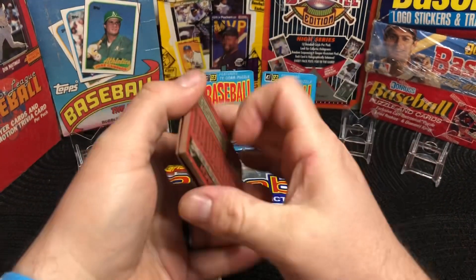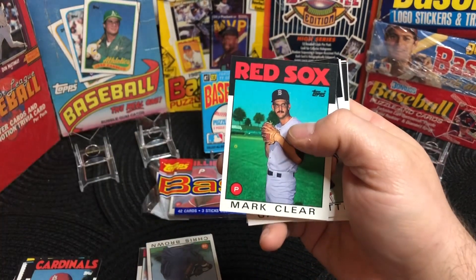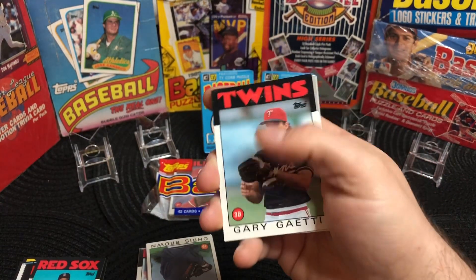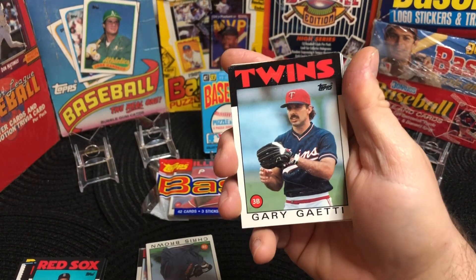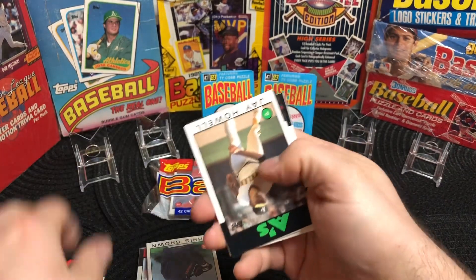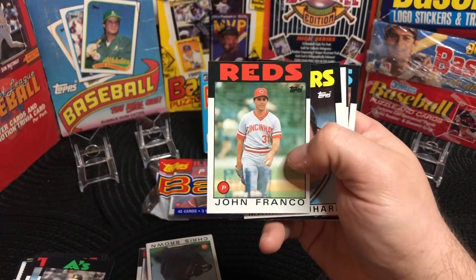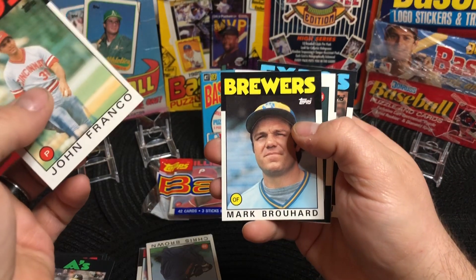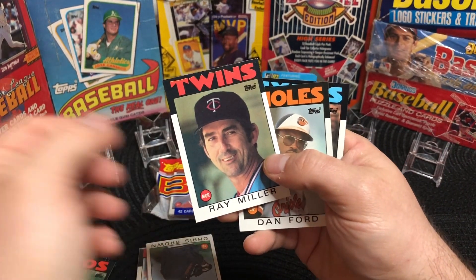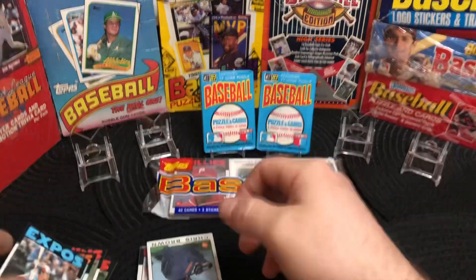We've got Jeff Lottie, Mark Clear, and the gum came off Gary Gaiety pretty nicely — I don't see anything too bad that couldn't be wiped off. We've got Gary Gaiety, Jay Howell, John Franco, Mark Brohard, Ray Miller of the Brewers, Twins' Dan Ford, and Tim Wallach. That was such a bizarre cut on that card — I've never seen one that bad.